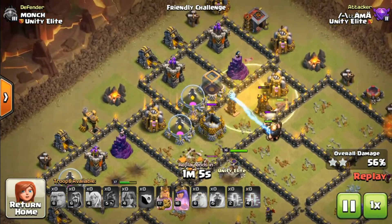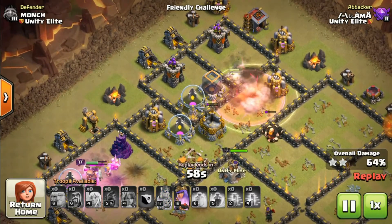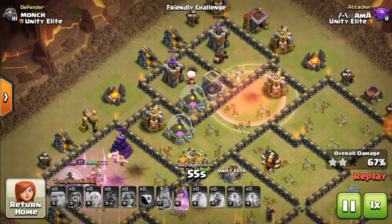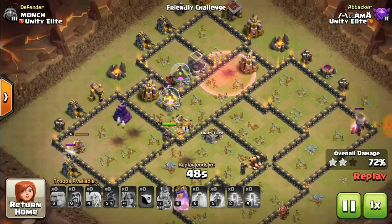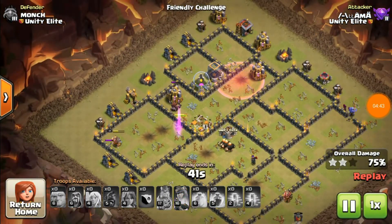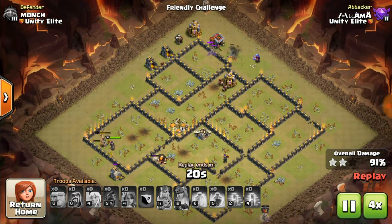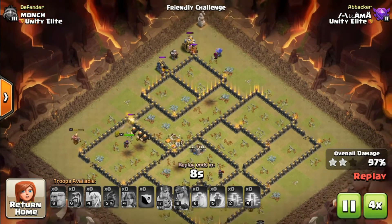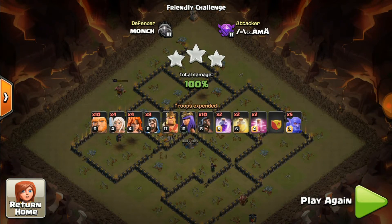Everything around the left side is quite cleared. The hogs are working on the defenses - deploy haste around exposed or high hit-point defenses that you have to clear faster. The xbow tower is targeting the queen and the hogs came by and took it down easily. Let's speed this up - this was quite a clear.